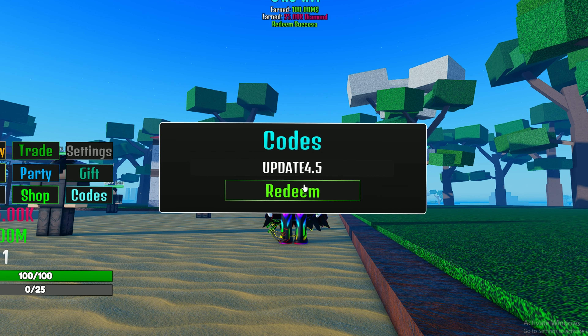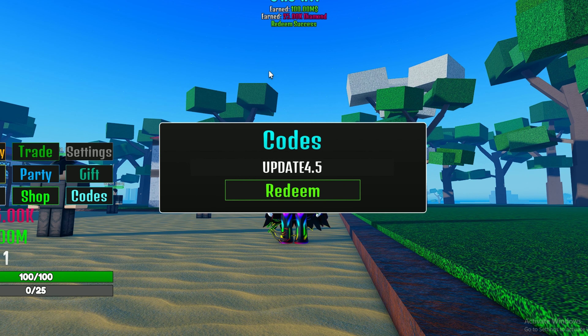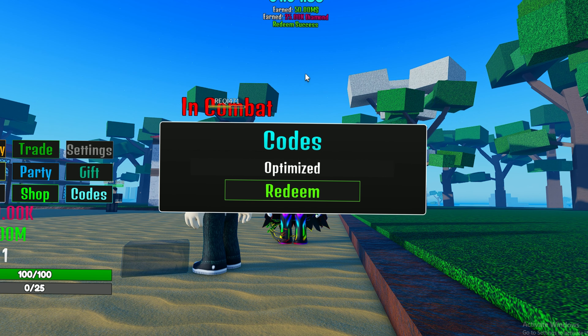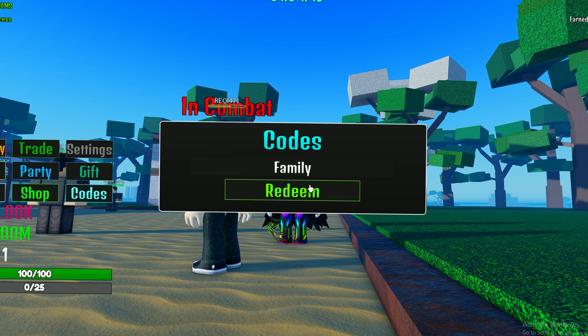The first code is 'update 4.5' — this gives you 100 million in-game cash and 25k diamonds. The second code is 'optimized' — this gives you 15 million and 25k diamonds. The third code is 'family' — this gives you 15 million in-game cash and 25k diamonds.